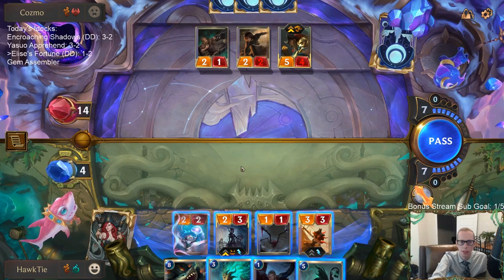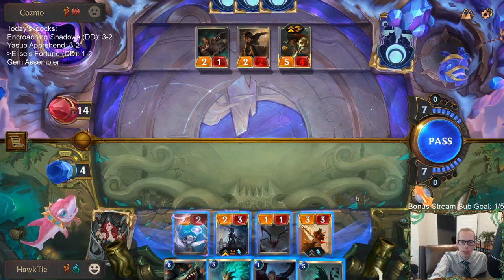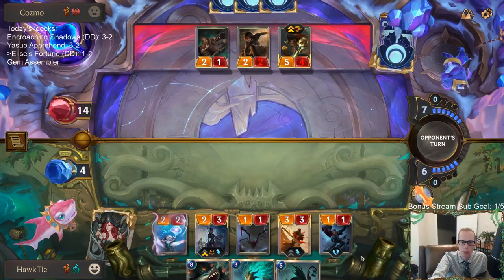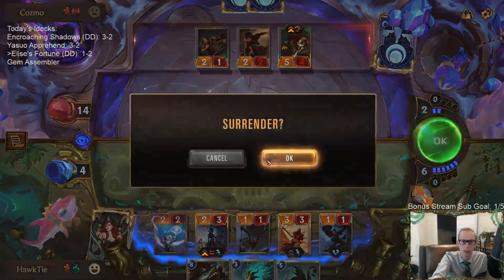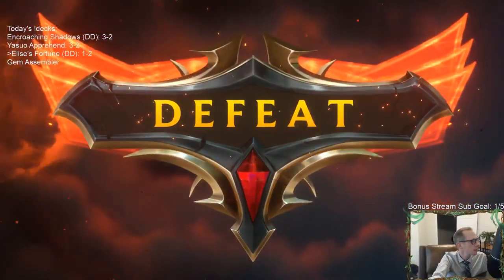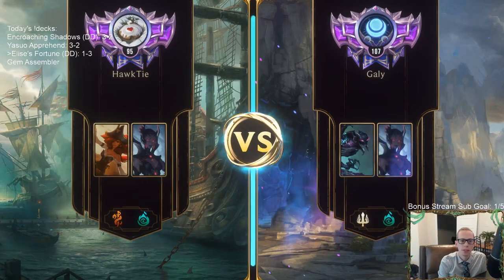I could go Neverglade Collector — yeah, I have to go Neverglade Collector. Play that too. So much damage — those Noxus cards. Their Make It Rain was very clutch. If my Make It Rain would have hit all three of their units, or at least the two units that were attacking, could have saved a couple life there and that could have made a difference.